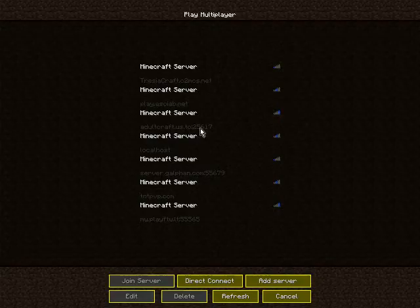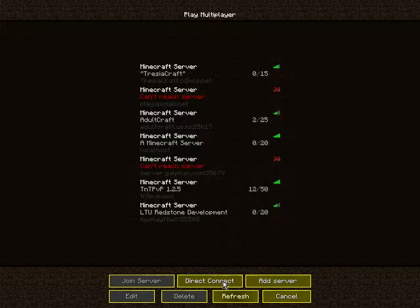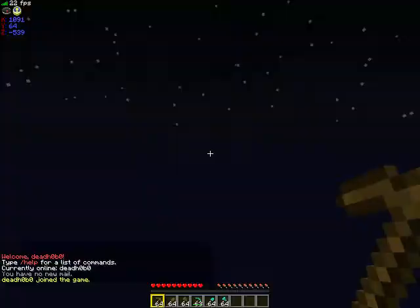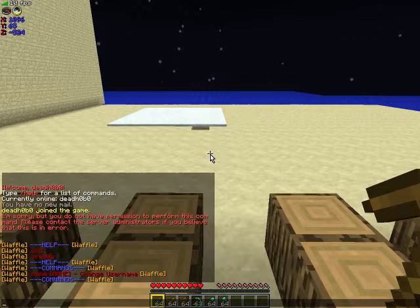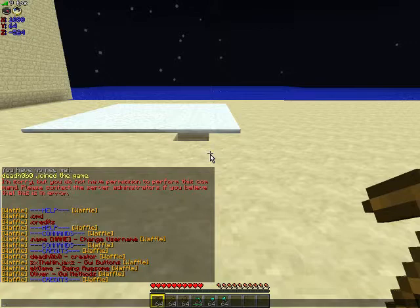Back to multiplayer. Ninja made the GUI buttons, because he's awesome. As soon as you join, it executes the command slash plugins. If we do dot help here, dot cmd — only got one command at the moment, or multiple commands, but only one different command.